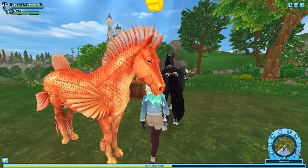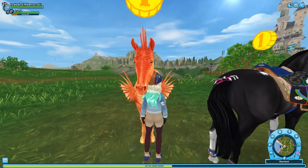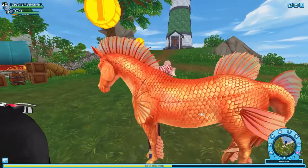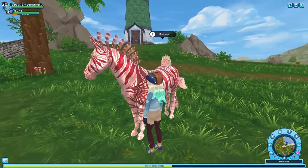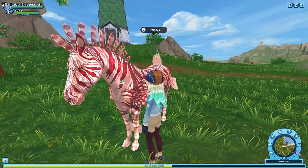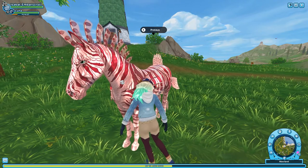I would definitely come back to get the Sedna because it is definitely adorable with its matching pet. I definitely love this one so I might come back and buy it. So this is the Proteus — I definitely love all the salmon, red, and white colors on this one. It just feels like it could be a lionfish maybe.